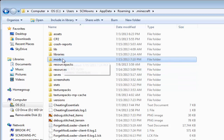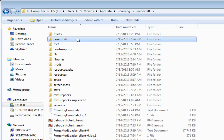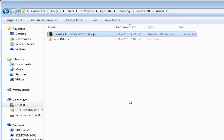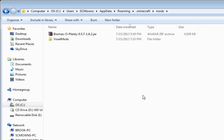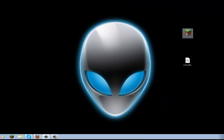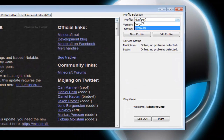Inside your .minecraft folder, go to the mods folder and place your mods there. If you have any core mods, make a new folder called 'coremods' and put them there. I'm going to place Biomes O' Plenty 1.6.2 into the mods folder. You can add any mods you want, but make sure to read the mod's forum post to understand how to install it properly.